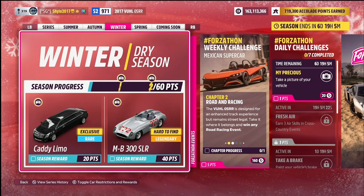A very cool car and also really cool to paint. For 40 points we have the Mercedes-Benz 300 SLR — a hard to find legendary car. If you don't remember, this was added a few months ago and became the most expensive auto show car ever in a Horizon game at 143 million credits. It is still available in the auto show, but you'll also be able to unlock it here in the festival playlist.